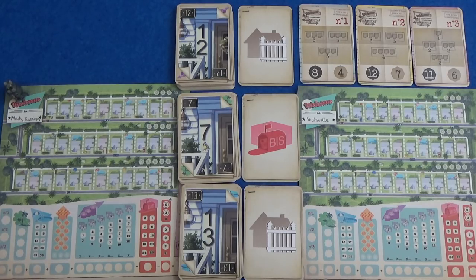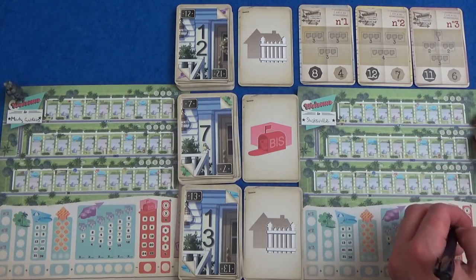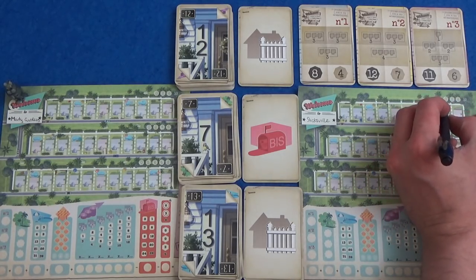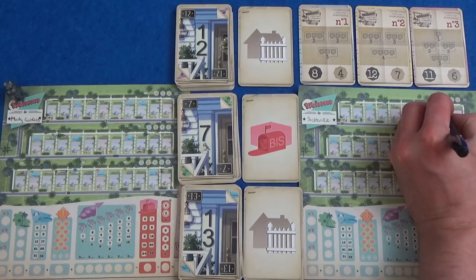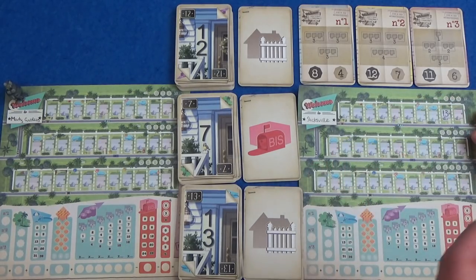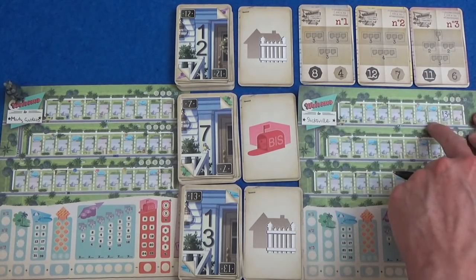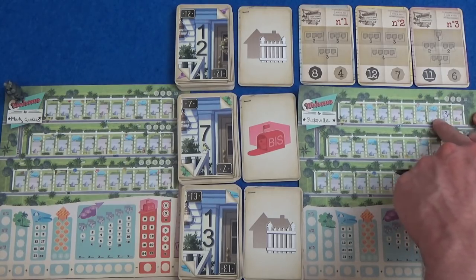I think to start off, I am going to put a 13 up in this smallest neighbourhood. I'm going to put a 13 in here, and I don't write anything else in. I can do a fence though — I think I'm going to put a fence here. So I've made a three. I really want to get this filled in with something.